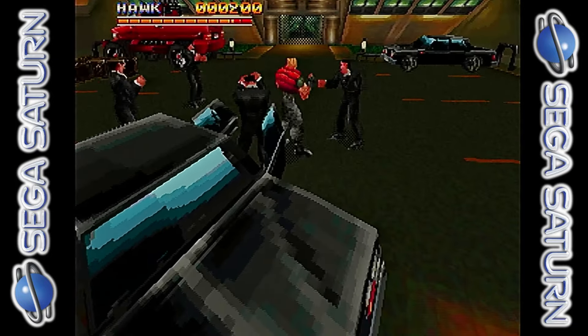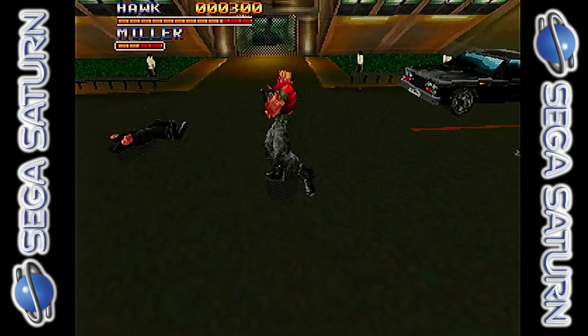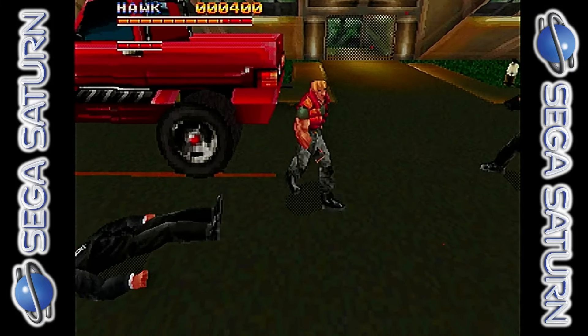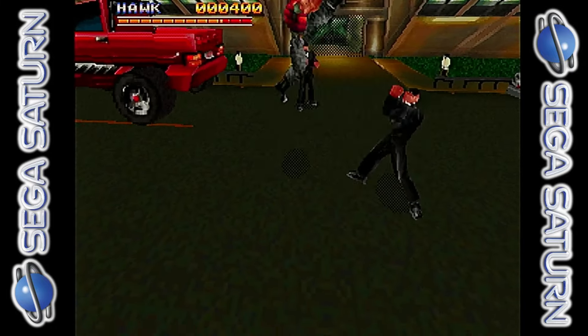We did actually get a view of this way back in 1997 on the Saturn Power issue 1 demo disc, which came from Core Design. They had Tomb Raider on there, Swagman, Machine Head, and of course Fighting Force. At the time it was just a rolling demo — you couldn't actually play it, but you could watch it in motion and it wasn't FMV. It was all in-game, actually being rendered by the Sega Saturn.